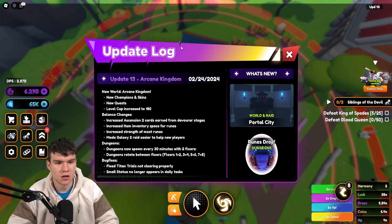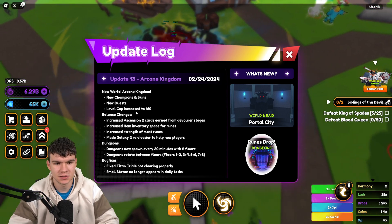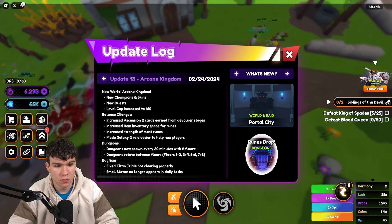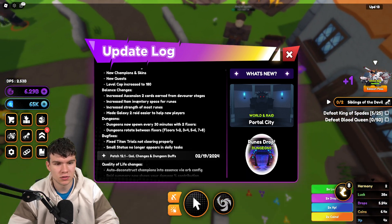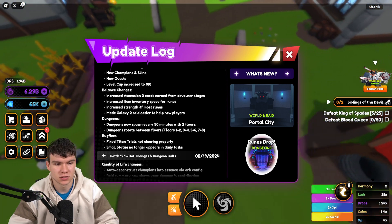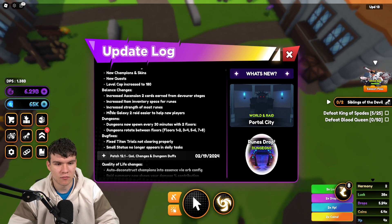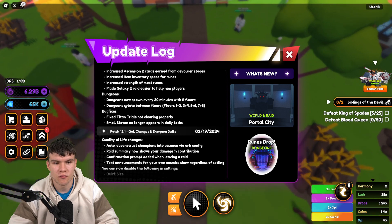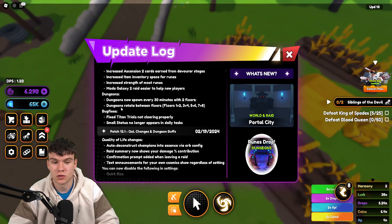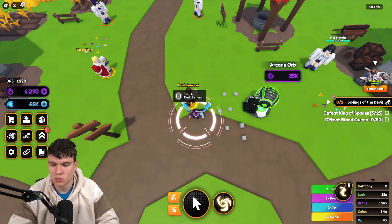Let's look at what's new in this update. There's a new world — Arcane Kingdom — plus new champions and skins, quests, and level cap speed increased to 180. Balance changes include increased Ascension 2 cards earned from Devour stages, increased item inventory space for runes, increased strength of most runes, Galaxy 2 raid made easier for new players, and dungeons now spawn every 30 minutes with two rotating floors, plus bug fixes.